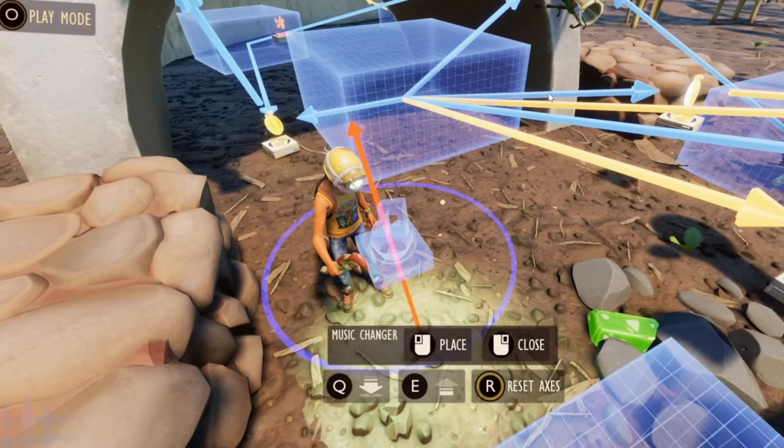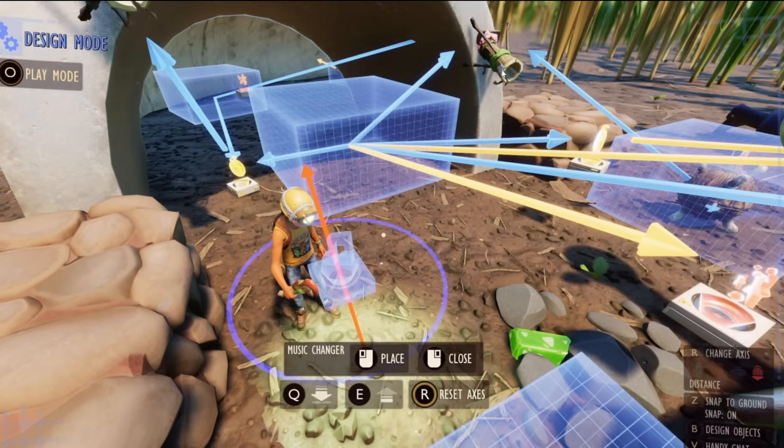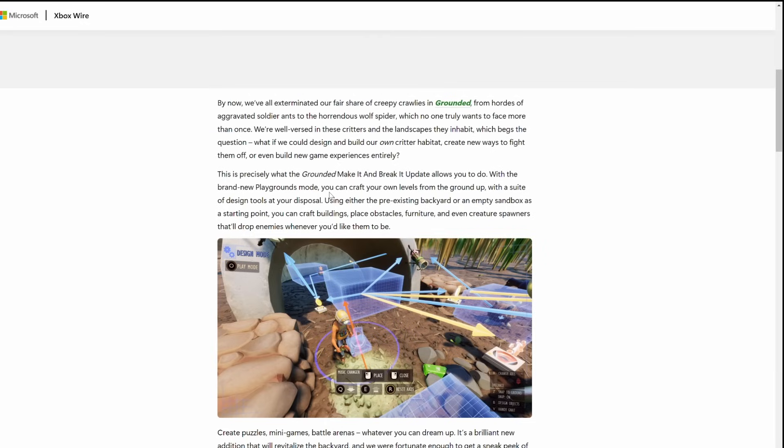We'd seen from the teaser trailer that we'd be able to move items from around the yard and possibly, by the looks of things, spawn items in. But just look at the different kind of logic we've obviously got going on here — design mode, brand new devices, seemingly with sound effects on them. With the brand new Playgrounds mode, you can craft your own levels from the ground up with a suite of design tools at your disposal, using either the pre-existing backyard or an empty sandbox as a starting point.